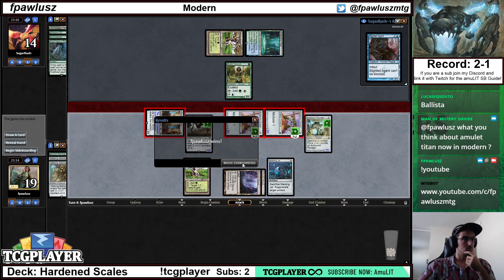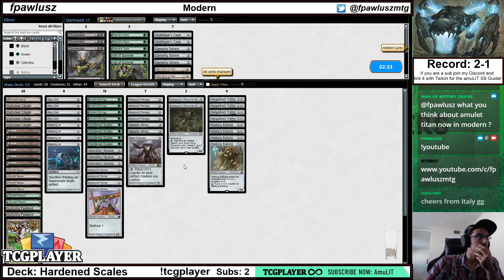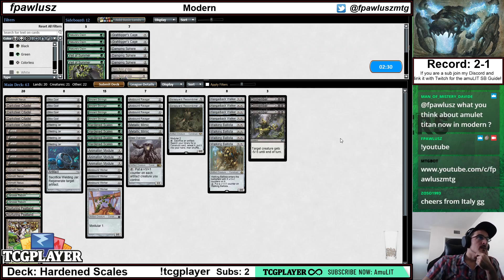I'm going to play a Ravager. Just serve with everything — if my opponent wants to block it just doesn't matter. Anything — let's say this guy gets through. I put a counter here — that's 1, 2, 3, 4, 5, 6, 7, 8, 9, 10, 11. I actually didn't have lethal — my opponent just wanted to concede for whatever reason.